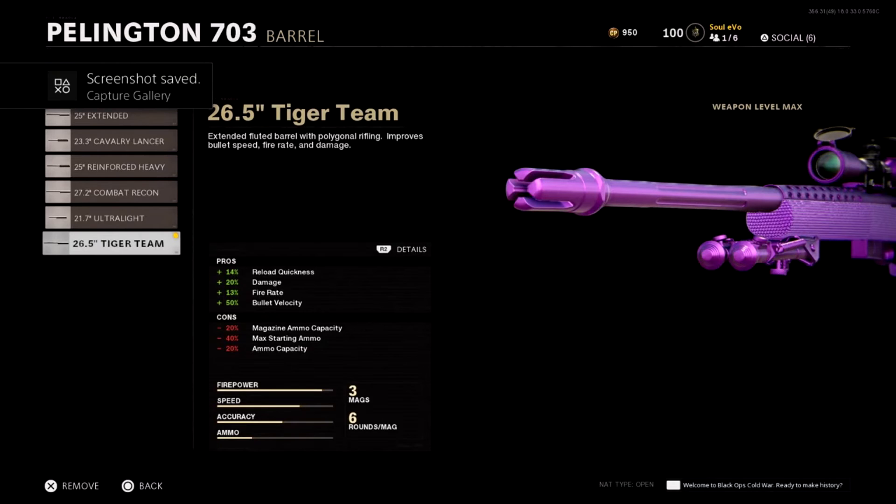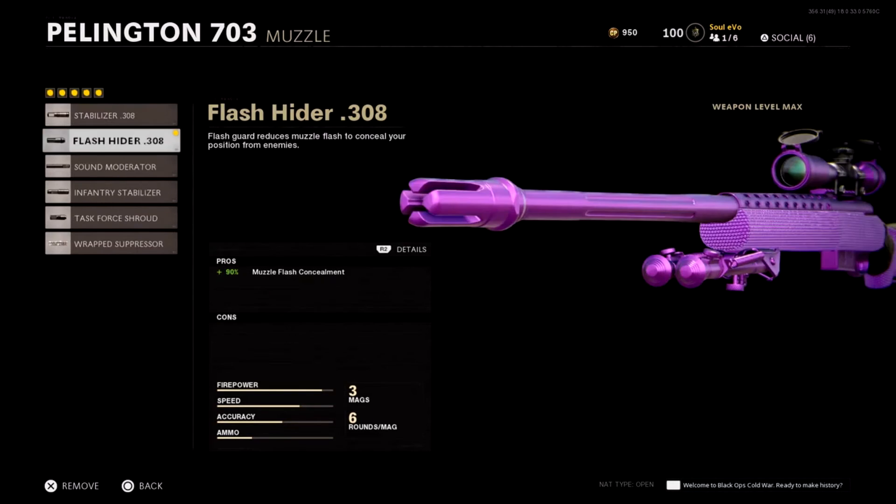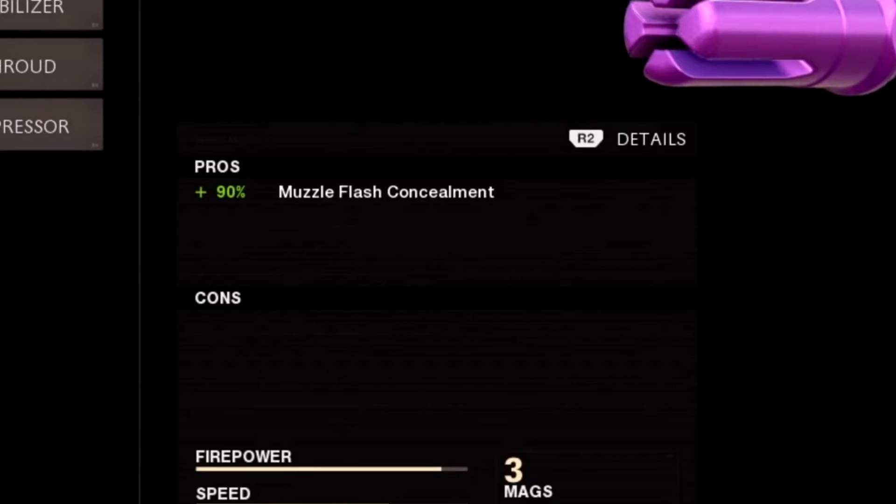The damage alone is the best thing — that's the reason why I use that barrel. The plus 20 damage is all you really need to make sure you're not hit-markering as much. You won't be hitting someone in the chest and having them still survive. The muzzle — the second attachment — is 90% muzzle flash concealment.